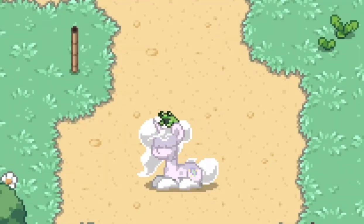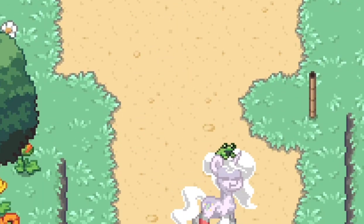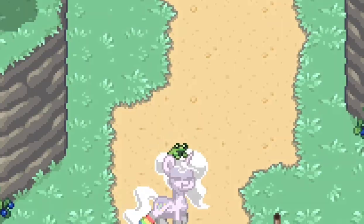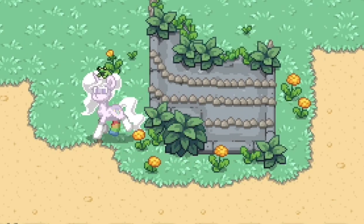Hello everyone and welcome home. Today I'll teach you how to make working cliffs and a working waterfall in Ponytown. I really like how we have cliffs in Ponytown — they make the map more lively. Unfortunately, we can't have those on our islands, but that's why I tried making them with the objects we have available.